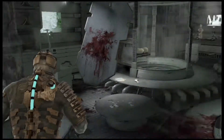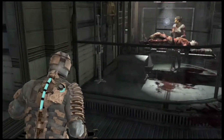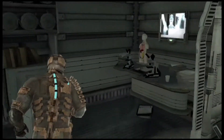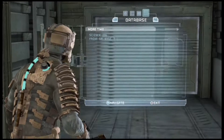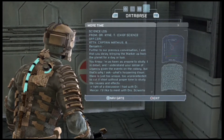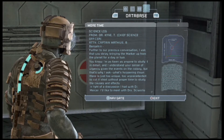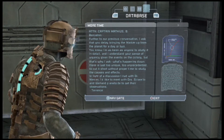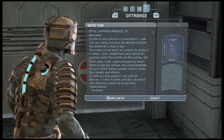There's a text log here, we'll read that in a minute. This is mad, this is just silly. There's some line racks on easier difficulty. Text log — science log from Dr. Kyne, Chief Science Officer: 'Captain Matthias Benjamin, further to our previous conversation, I ask that you delay bringing the marker up from the planet for a day or two. I understand your sense of urgency given the events on the colony, but what's happening down there is too unique, too unprecedented to cut short without proper time to study the causes and effects.'